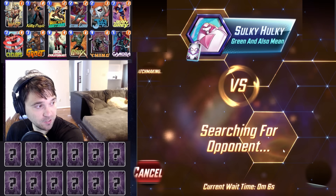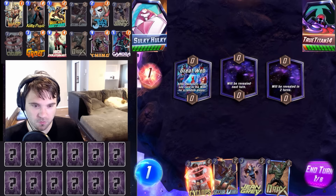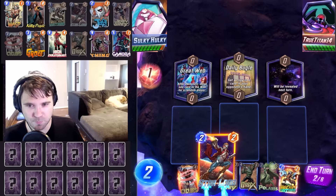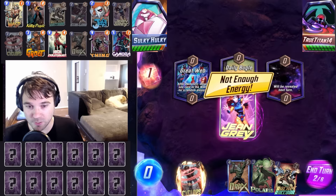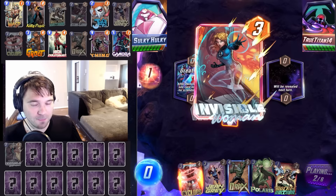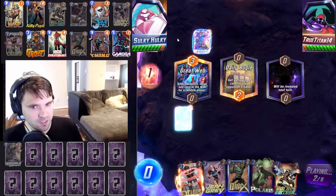Our final big bad opponent is True Titan. Great Web can be problematic because it's hard to control. Daily Bugle gives us Polaris — they could be running some kind of control deck. Do we play into Great Web or away from it? I'm going to play Star-Lord into Daily Bugle, then we can do Jean Grey. Every time we play a resource into the Nebula lane, it's making it harder for them to cap it out. The Invisible Woman here is unfortunate — Polaris, Invisible Woman. Not Cerebro 3. Maybe it's a Jean Grey control.